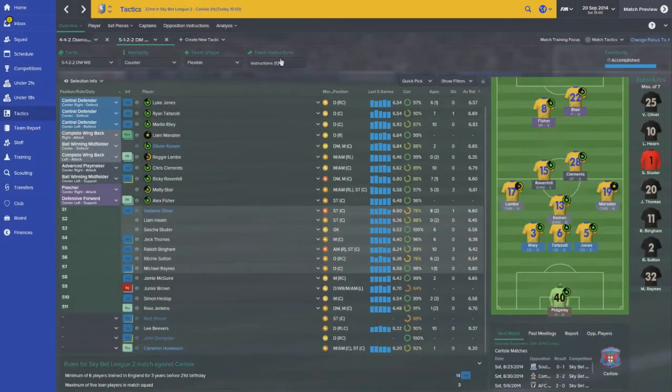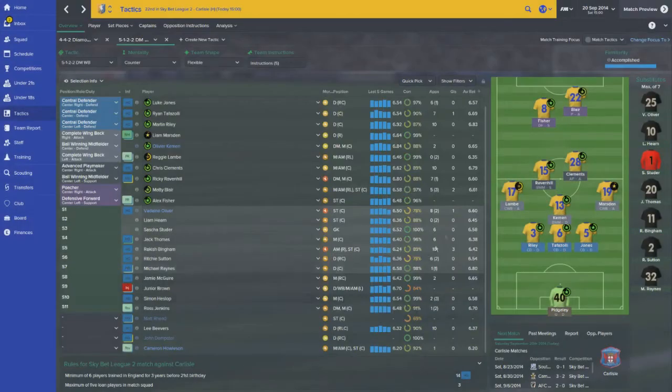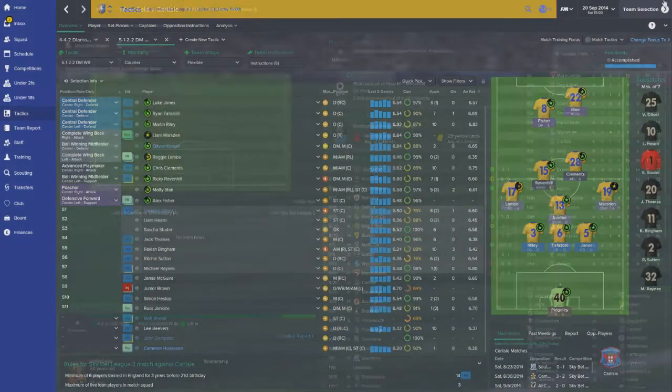Taking a look at the match instructions first - I definitely want to hold possession a little bit. We're going to try to close down and play a deeper defensive line because the problem has been the defense just not being able to catch up to those long balls played over the top. We could still try to play a little bit more direct. We'll see how it goes and make changes if needed.